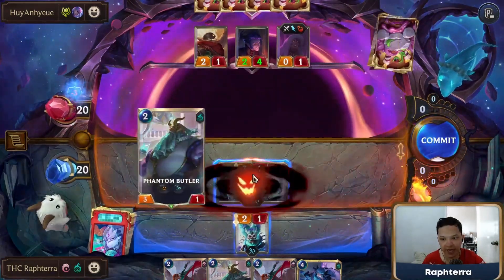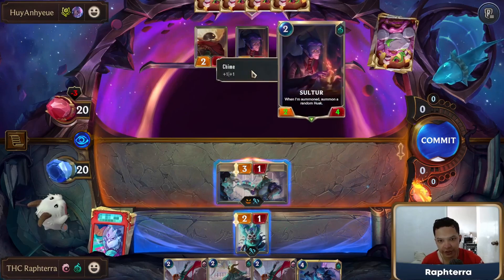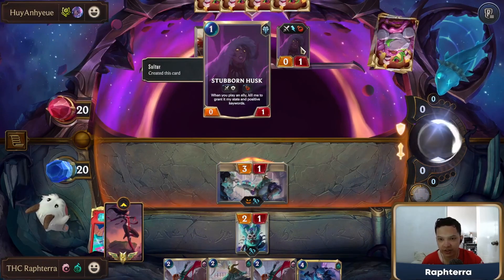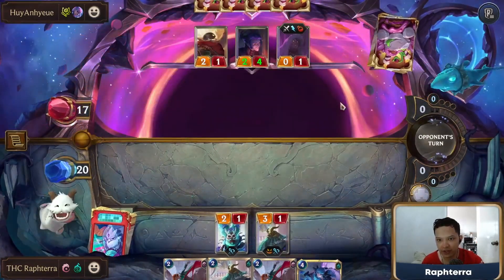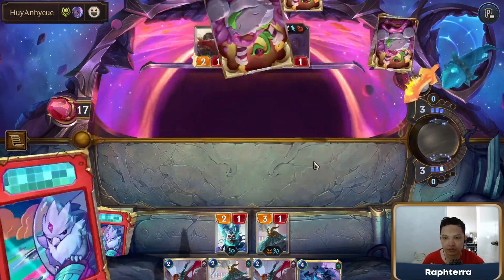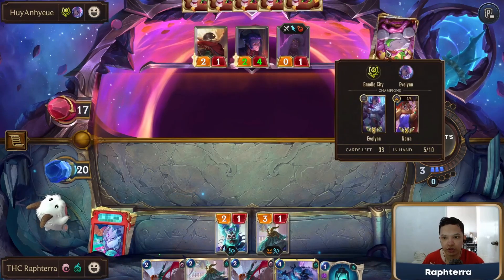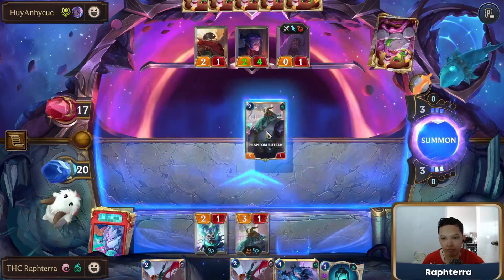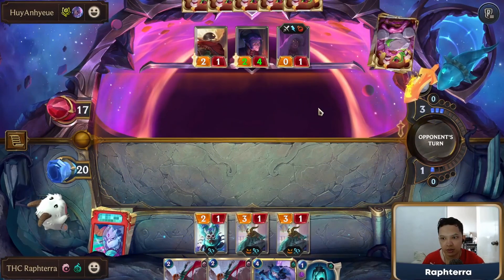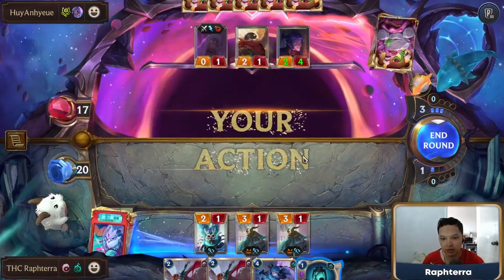We don't have a problem attacking with the Phantom Butler because it's a fearsome attacker — they can't block. I think I want to preserve Boisterous Host as a blocker for next turn. They will have a strong unit with the Stubborn Husk. Quietus could be our Evelyn killer. We could Phantom Butler — why not?